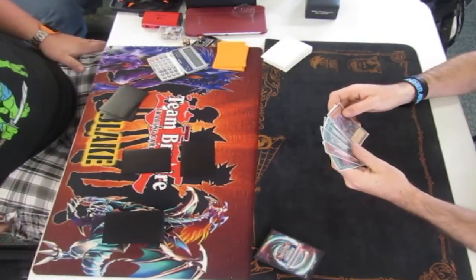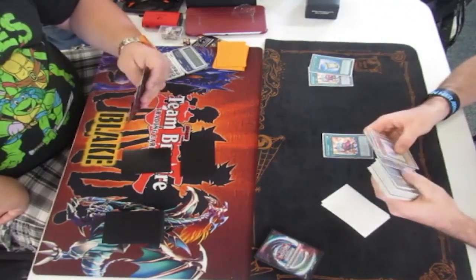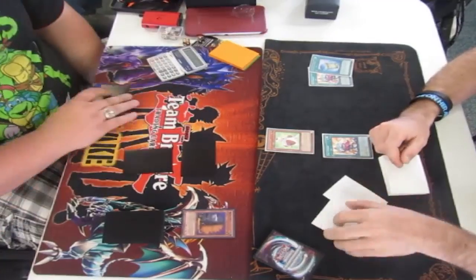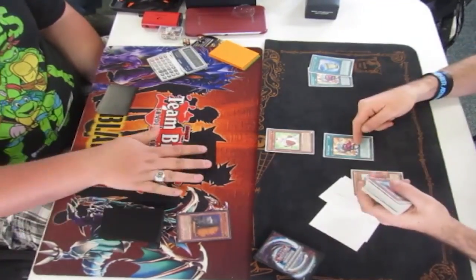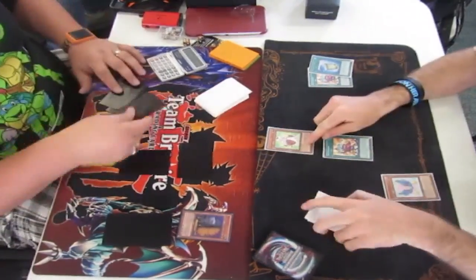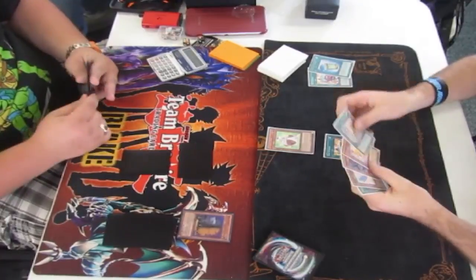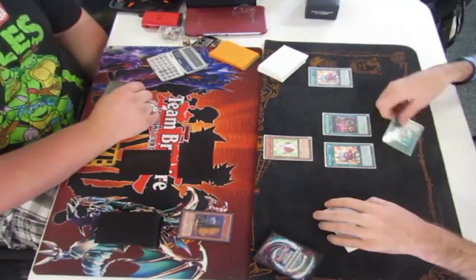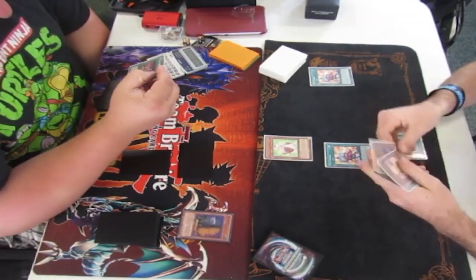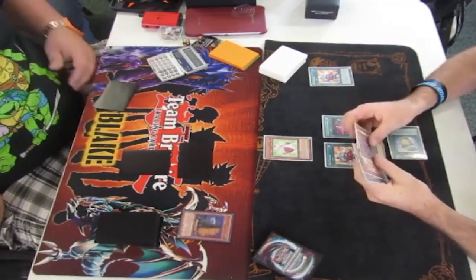Sam's got the Toy Vendor play — he searches Dog off Toy Vendor, then summons Dog, and Dog searches Wings. I shouldn't know what these cards do, but I've had to play against Sam so many times. Sam has actually mastered Fluffles — he has figured out every in and out of that deck. He activates Fright Fur Factory to banish the Instant Fusion, which does work, and he's going to go ahead and fusion summon a Sheep.